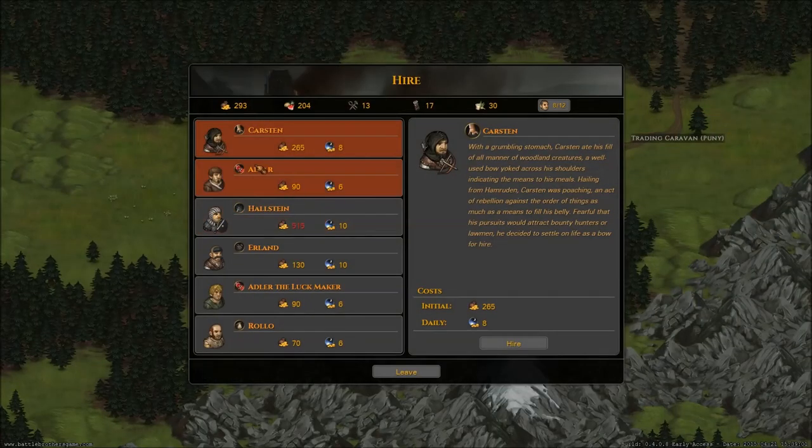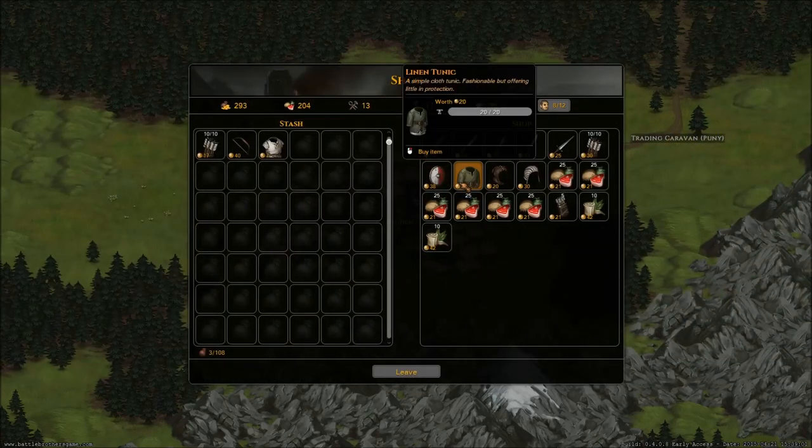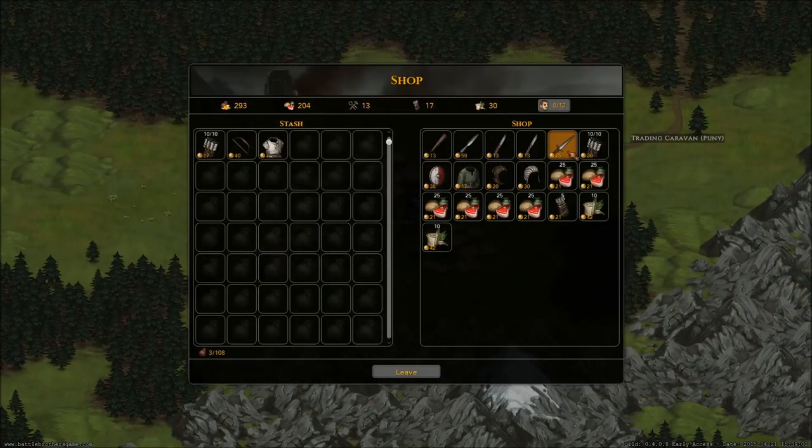All right, who do we have here? We have Alvar, Karsten, Halstein, Erland, Alder the Luckmaker — he's a gambler — and Rolo the Vagabond. I like these guys. We're gonna leave with what we have. Let's check this real quick. Another hat we could get. Let's stay with what we have.